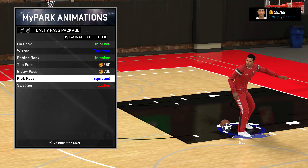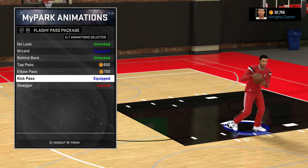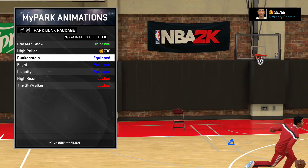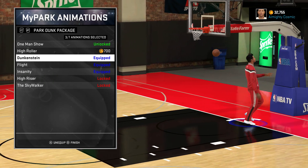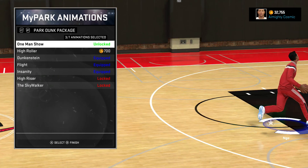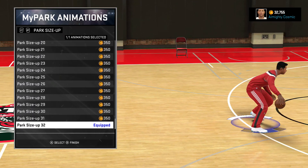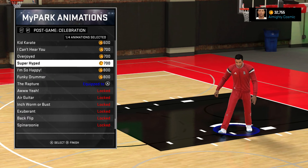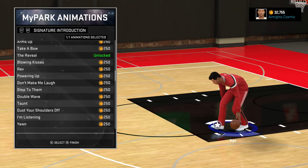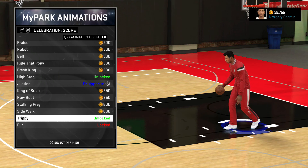I got Kick Pass because I'm a Legend One — I hit Legend One like one or two weeks ago. I got these dunk packages; the first two are pretty worthless. For my park size up I use 32. Most of these dances are Legend One unlocks, and most of you guys are probably under Legend One.